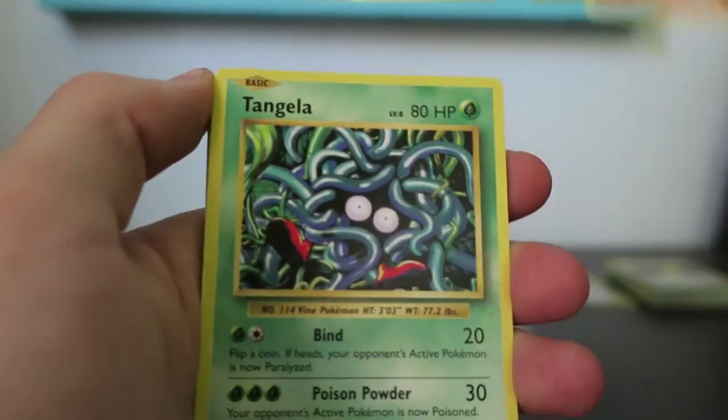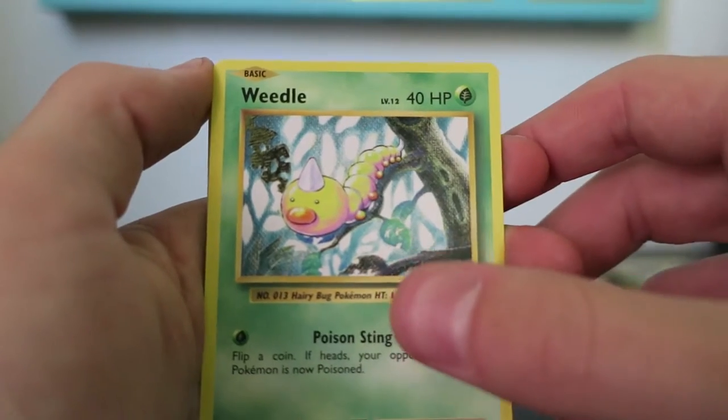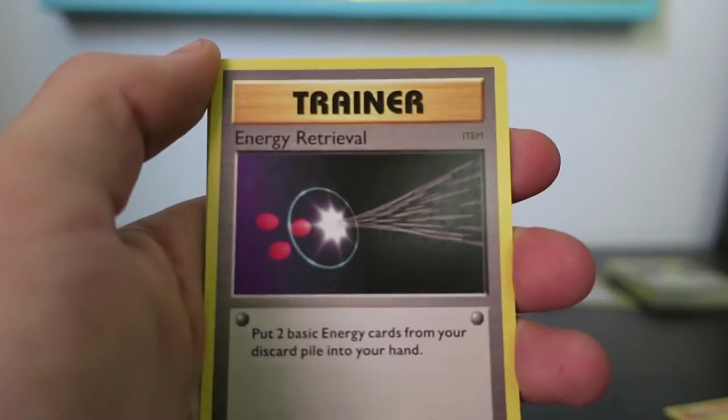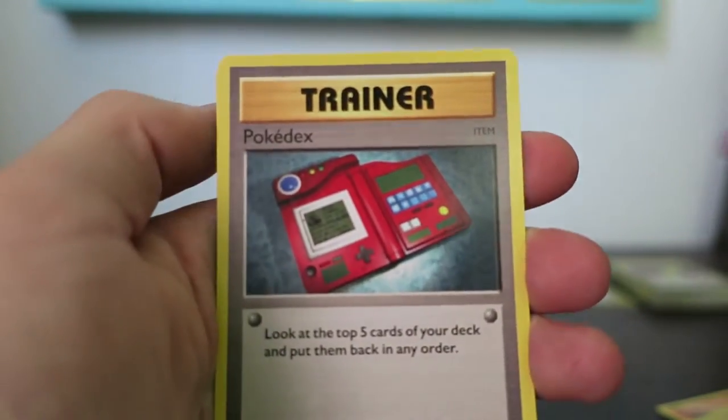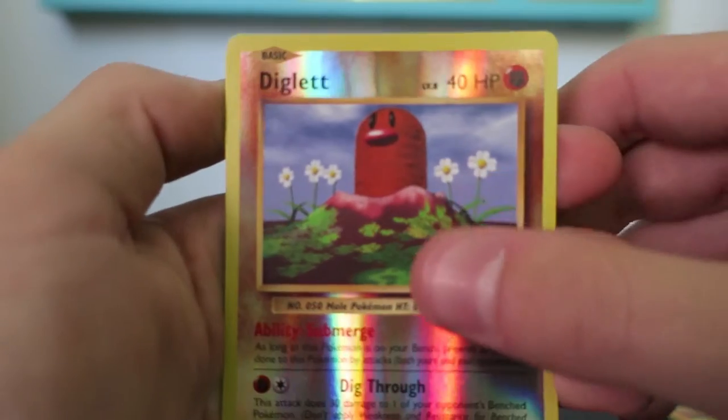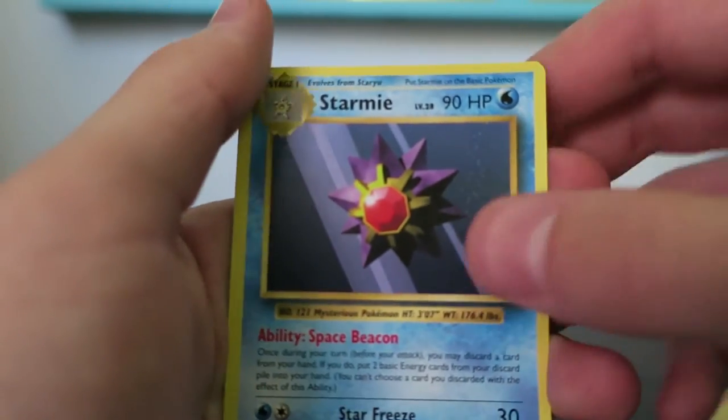Doduo, Ponyta — I say Ponyta differently every time, I don't know why — Tangela, Weedle, Sandshrew, Energy Retrieval, Haunter, Pokedex, Reverse Diglett, and another Starmie as my rare.